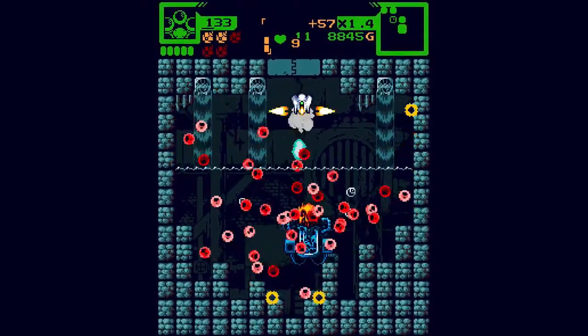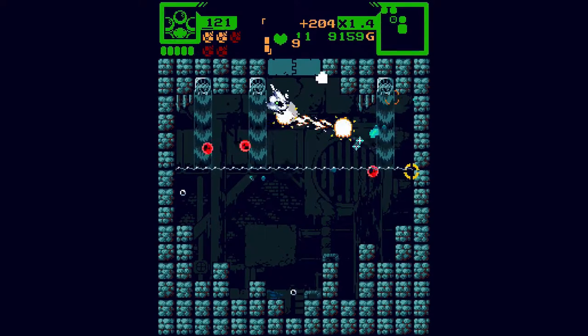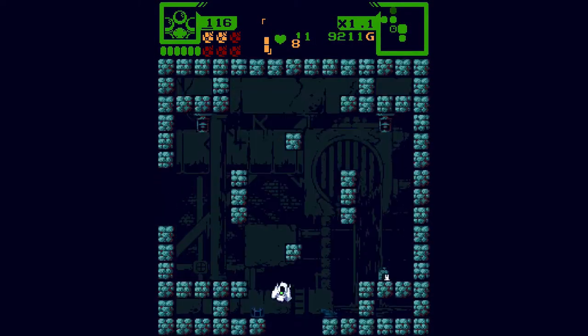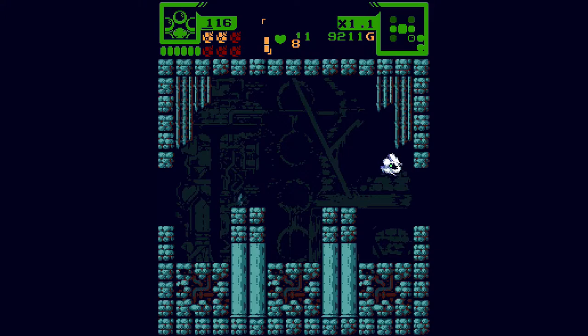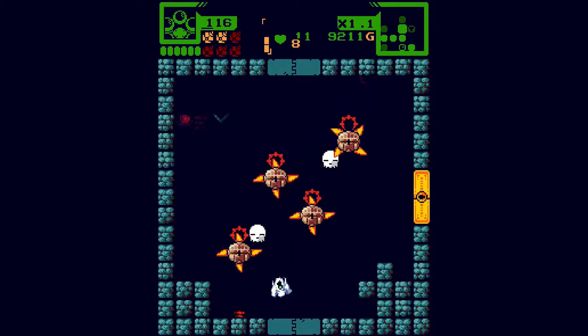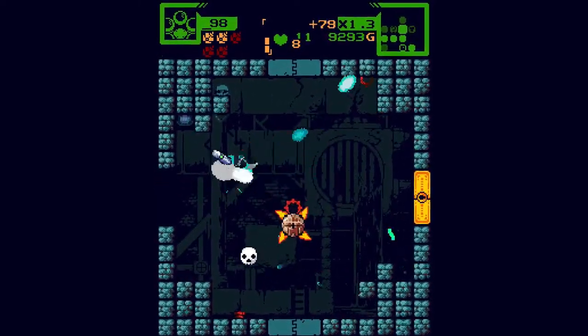I hate these icicles — I always get hit by them. They always start at the top. There's always ways to handle these enemies, there are just some I'm less used to dealing with. An interesting thing about the secret room: it won't spawn where you don't have access to those three tiles. It might be here on the left — it is! I had a feeling about that.